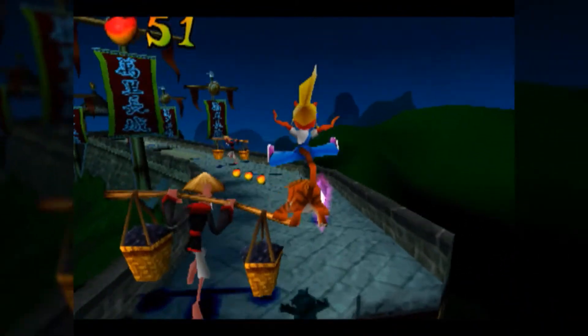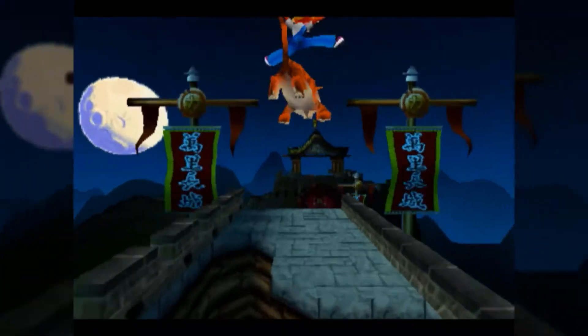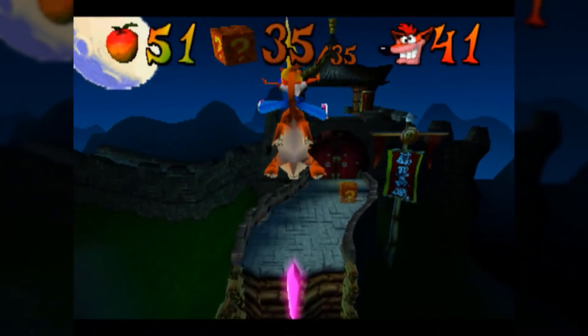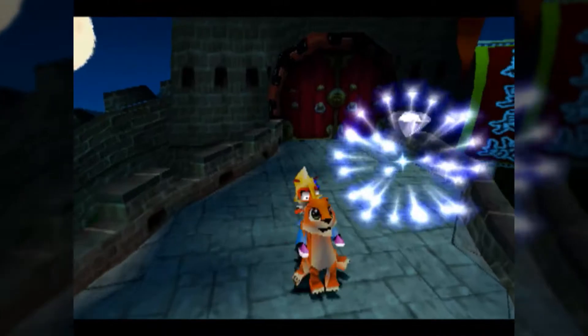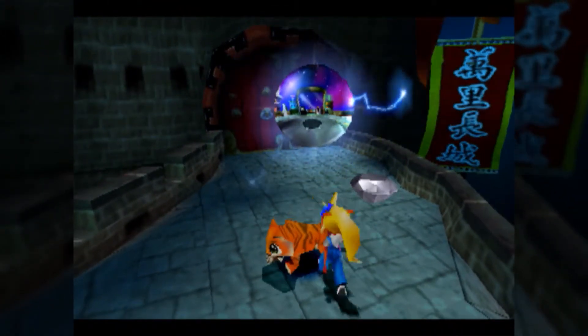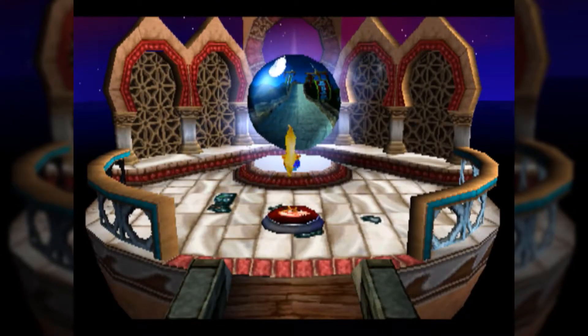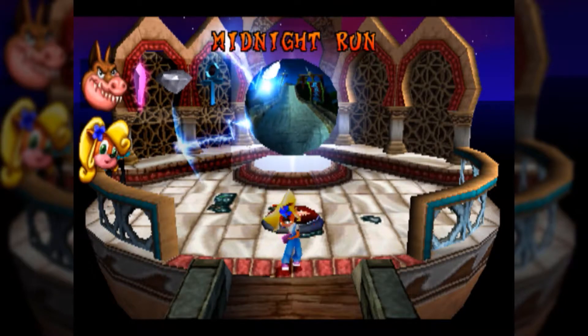I think Midnight Run is named after a Robert De Niro movie from the late 80s. It's the last level of this variety in the game — they only have two of them, which is a little weird. Crash 2 and 3 tended to have two or three levels per variety, except in the case of Slippery Climb — whatever the name of the climbing level was in Crash 1. With that, we're done with Tier 2.